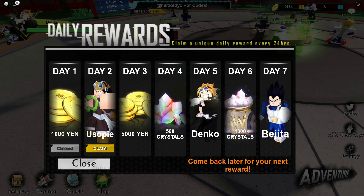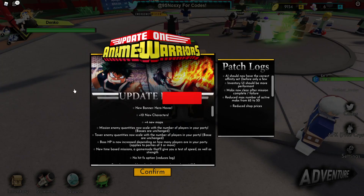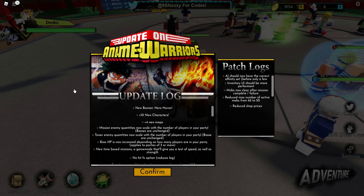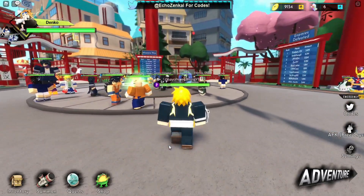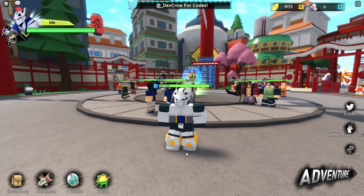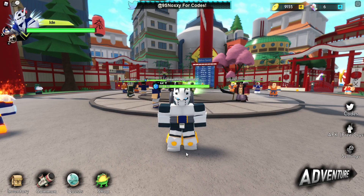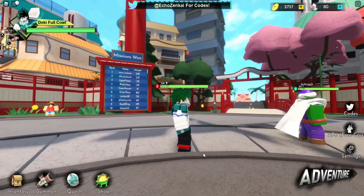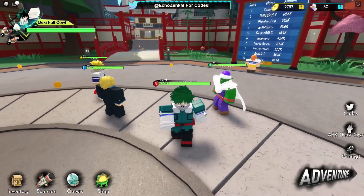Use code OPG for 10% off your purchase. Don't forget to like, subscribe, hit the notification bell, join my Discord, and if you want to play with me, make sure you cop one of those memberships. On my main account I have Denki, Ida, and Uradaka — if you guys want a video on those three characters, let me know in the comments below.